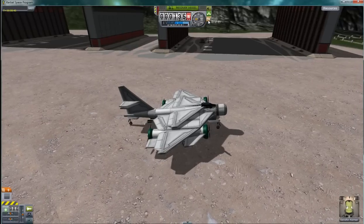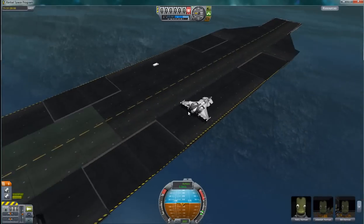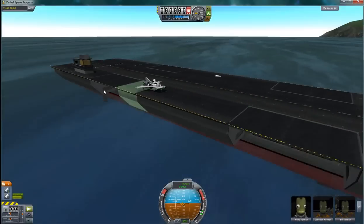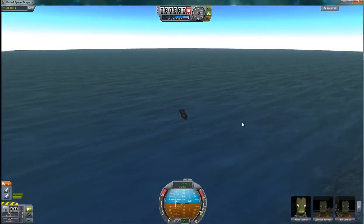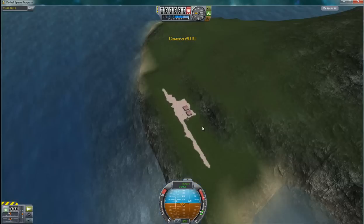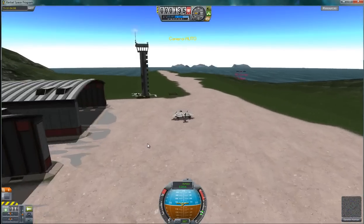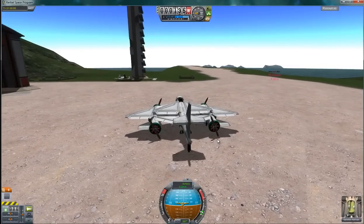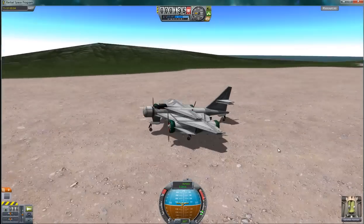It appears they have put a fighter on the deck, so they are preparing a strike mission of some kind — and that's not good. Command has given us the go-ahead to launch a strike against the carrier to try to damage it. We'll take off and hopefully be able to cripple the carrier with a torpedo strike.